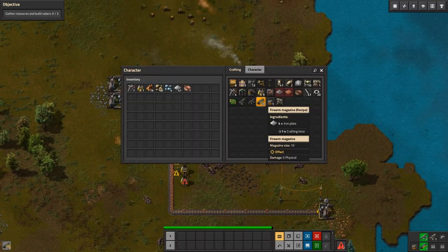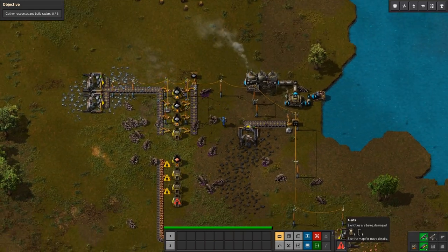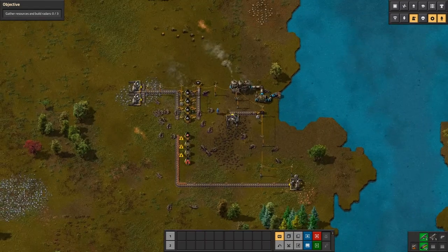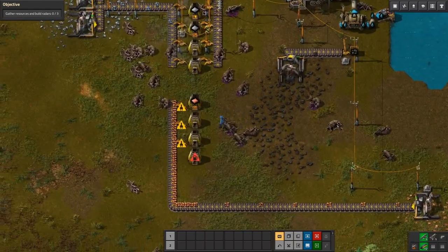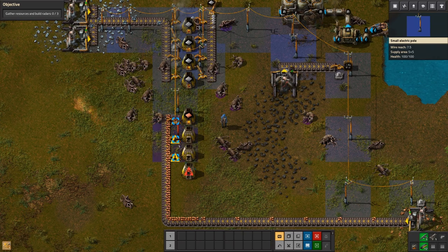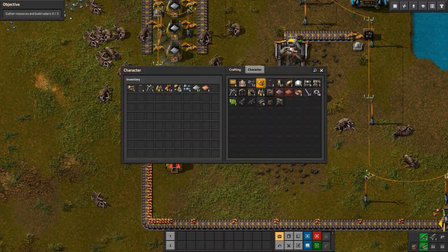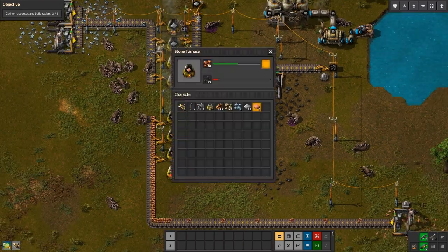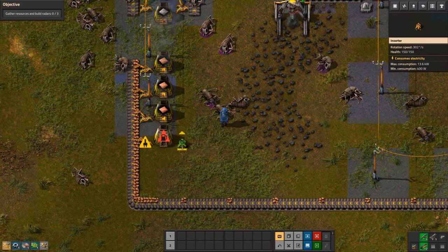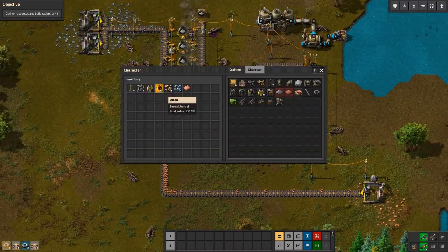Die! Two entities are being damaged, one entity is being damaged. Got some more holes. There we go, look at that. Make some more inserters — we should be good. Oh yeah, look at that, we're making progress!